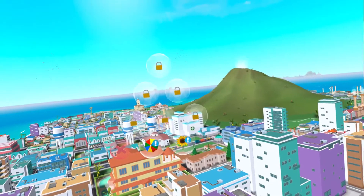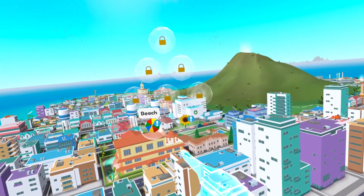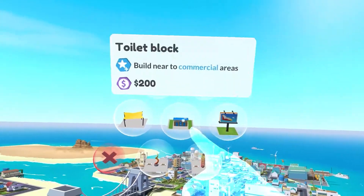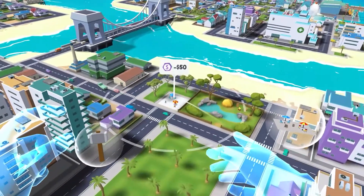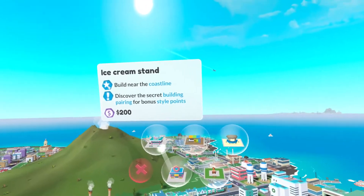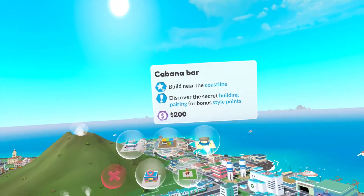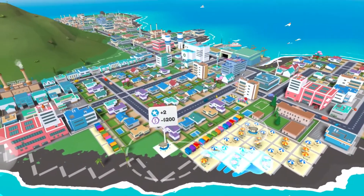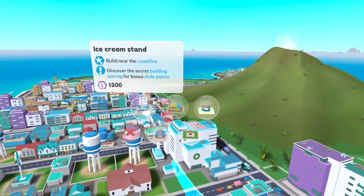To start, you'll only have two attraction categories open to you, but as you gain stars in your style rating, these will open up allowing great customisation, personalisation and adding style to your very own little city. Attractions have conditions if you really want to get the most out of your styling points — some grant points for being next to residential, others by the coast. There are also different attractions that have a pairing bonus if you can figure out what their special pairing is.